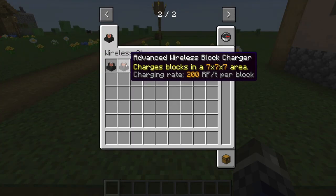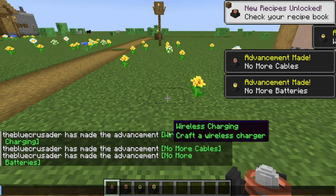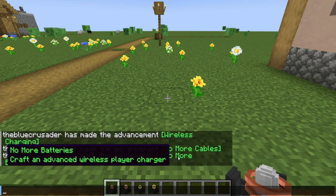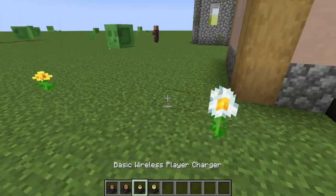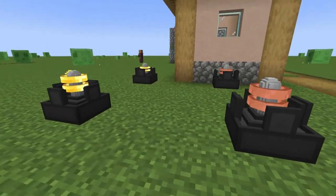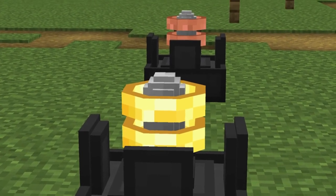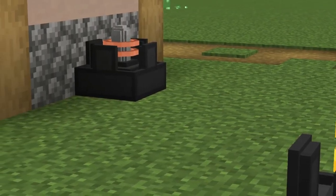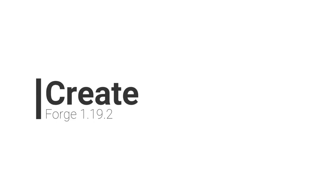Wireless Charges: these new chargers allow for charging nearby blocks and player kit with a highlightable effective area. There's the basic wireless player charger for charging player items within a 9x9x9 zone at 50 Forge Energy per tick per player; the advanced wireless player charger covering a 13x13x13 zone at 200 Forge Energy per tick; and the basic wireless block charger covering a 5x5x5 zone also at 50 Forge Energy per tick. The advanced wireless block charger works at 200 Forge Energy per tick with a 7x7x7 effective block radius.